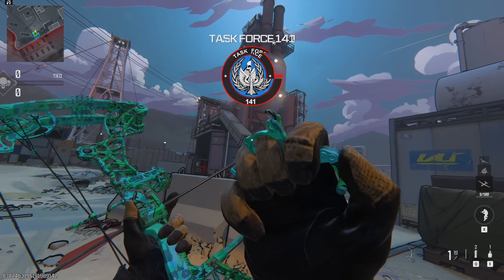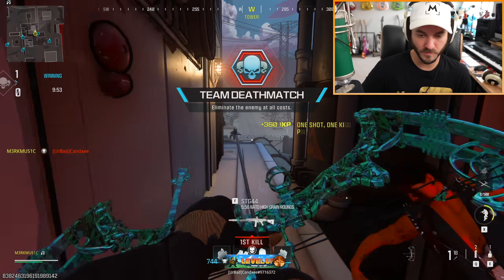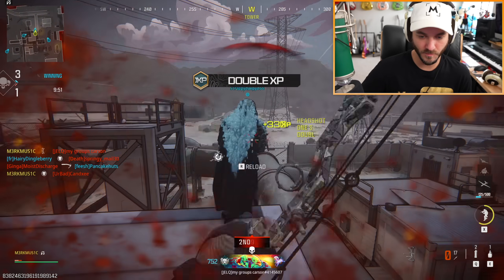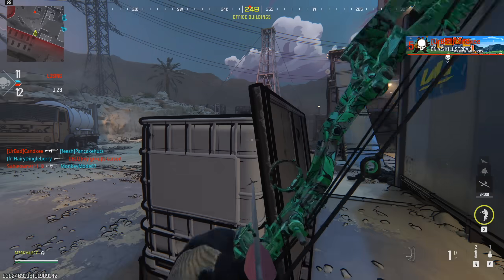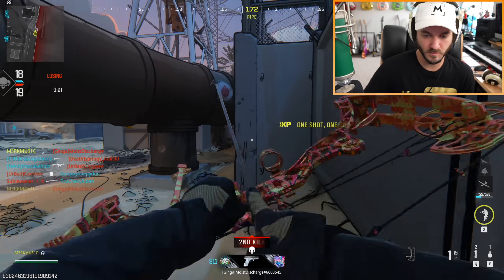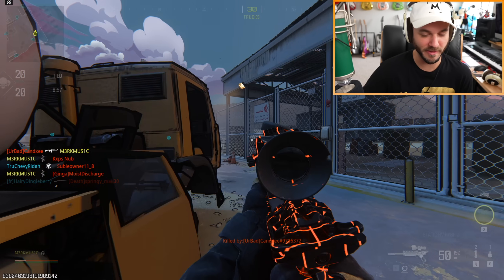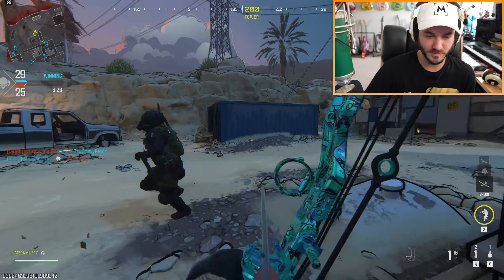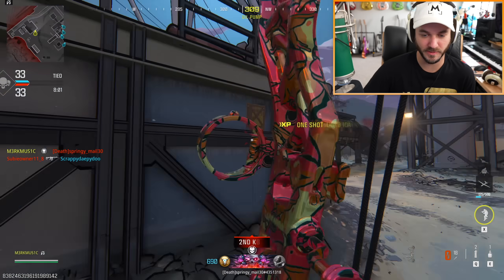I didn't even get to see the full inspection - this looks crazy. He's already camping. Come on, we already got to level three. What the - his name is Moist Discharge. That's what he's gonna be getting on his face next time I kill him.